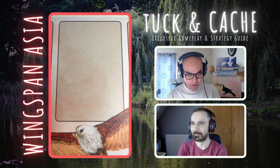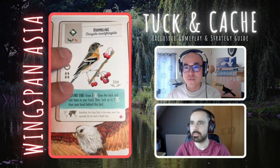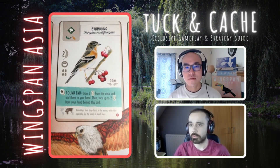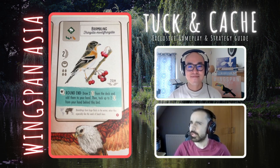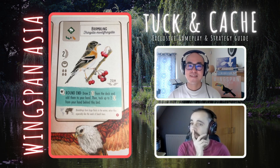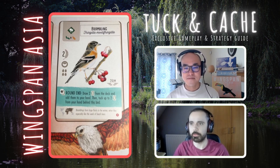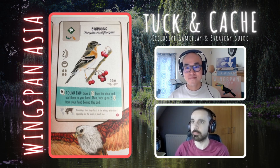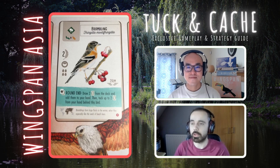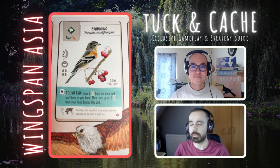Next, another teal power — the Brambling. Round end: draw two cards from the deck and add them to your hand, then tuck up to two cards from your hand behind this bird. Kind of like the Ruff except reversed — the Ruff has you tuck then draw replacements, but here you draw then tuck. With birds like the Ruff, they can be tricky because you don't always have cards to tuck, but with the Brambling you're already getting those cards. If they aren't good, tuck them; if you have other cards you'd rather tuck, do that instead. Good card cycling — definitely a play.